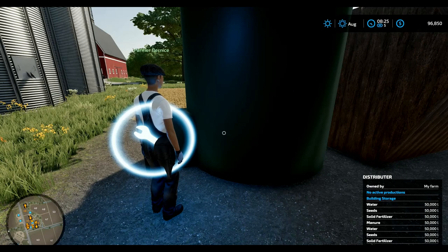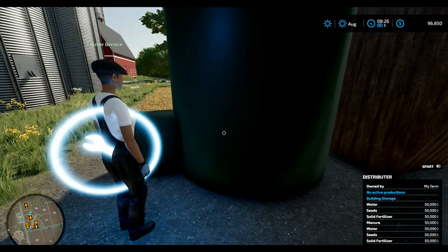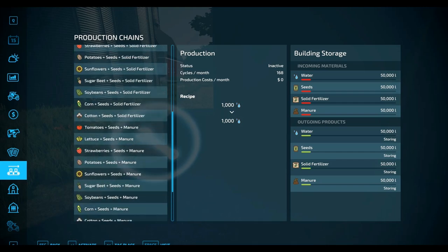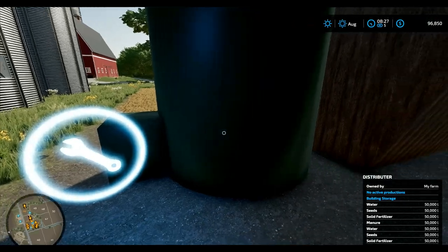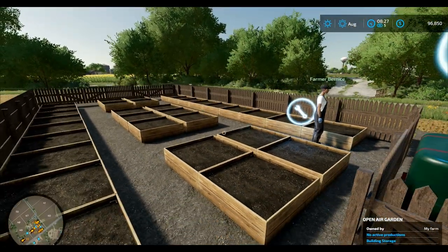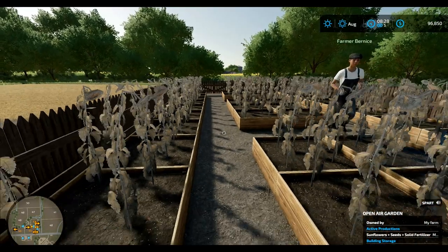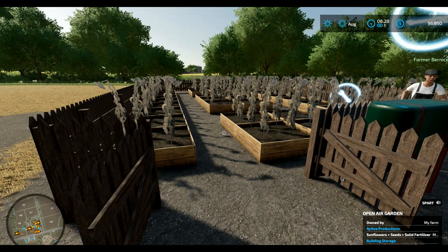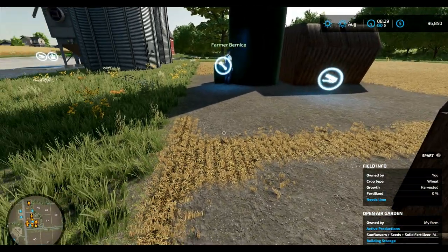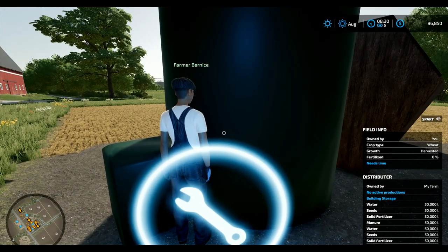And so then what you do is to manage this production point, let's push production chain. Okay, where are we at here? I got production. I'm going to go over to the greenhouse, I got production chain open. I'm going to go to the greenhouse and I'm going to pick - we're going to grow sunflowers with seeds and solid fertilizer. So I'm going to activate that.